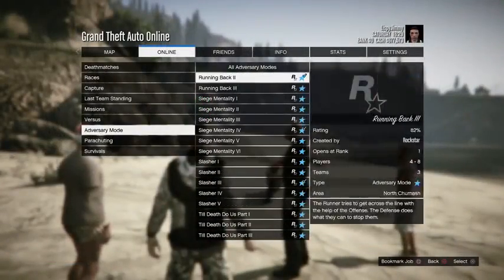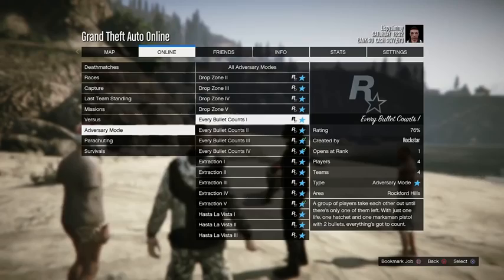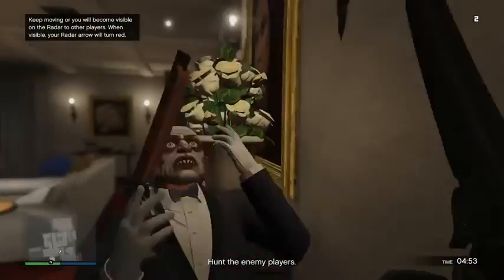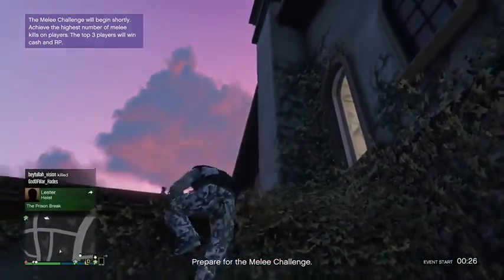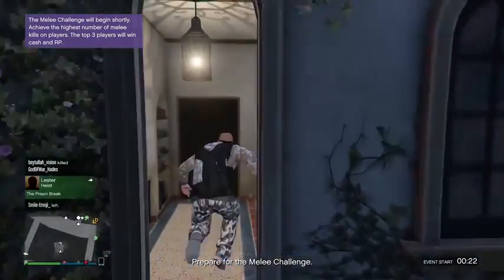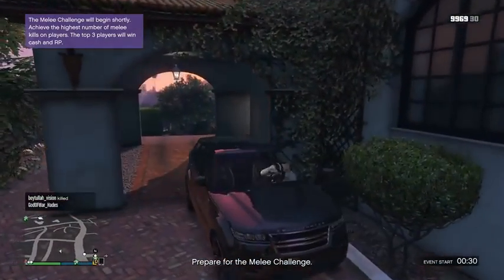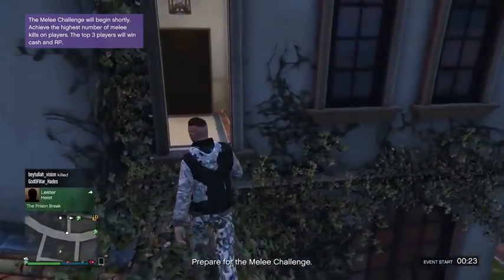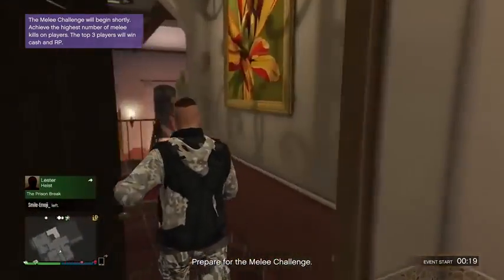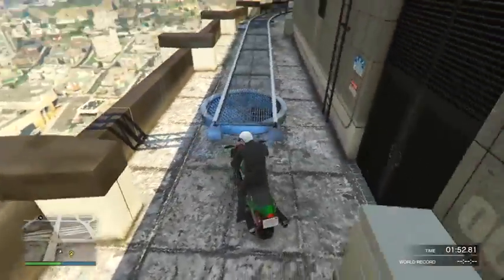The last secret hidden location I'm going to show you is actually one that's still working after Rockstar patched a few others. First, you're going to want to start the adversary mode called Every Bullet Counts — it will start off in Michael's house. Just play one game of that, and once you're done, go into the online session it sets you in and drive an SUV right under where I go. Get on top of Michael's house and you'll notice the window is open — that's a really cool way to get into Michael's house while being online. It's not too hard to do, it's pretty simple, and you can explore this with your friends if you all do the adversary mode together.